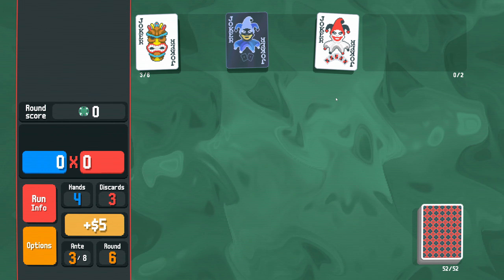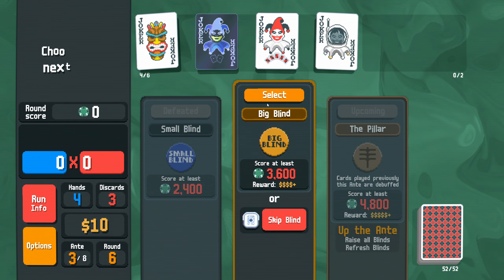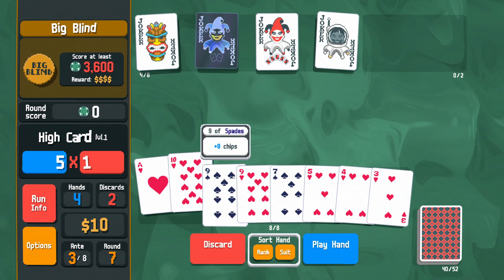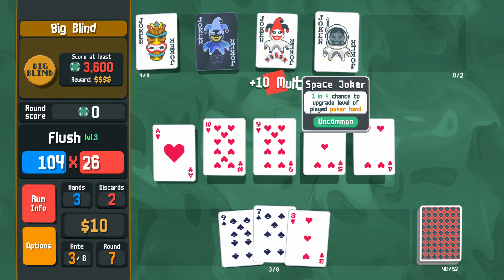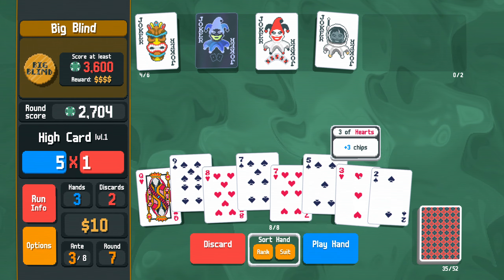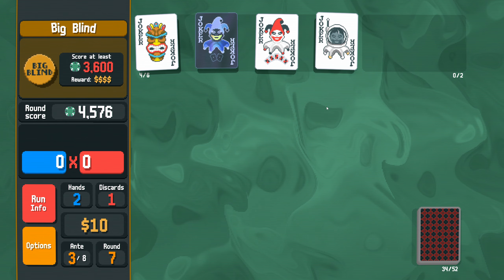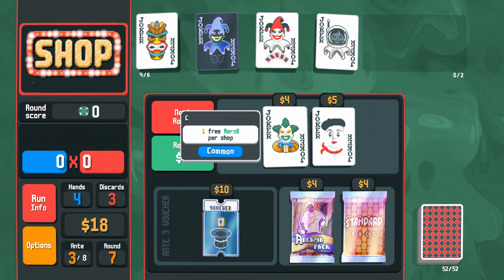Banana is gone already. Space Joker could do a lot of work. Ace of Hearts — we've got that in shovelfuls. Nice of Space Joker to go off before anything else. We probably want to find some more base multiplier, but we're not hurting — that is fine.